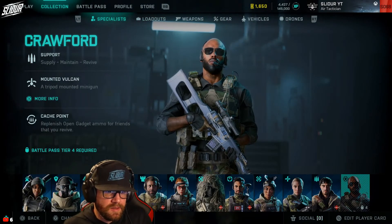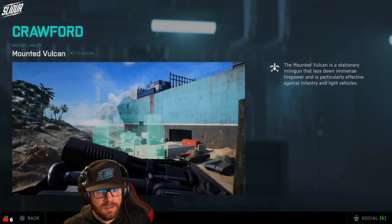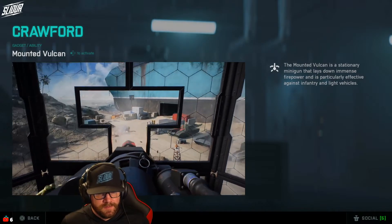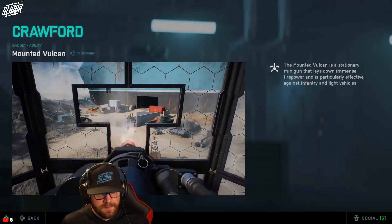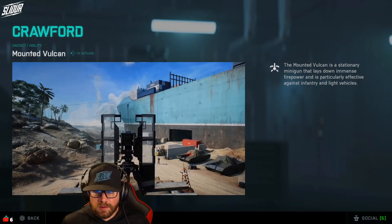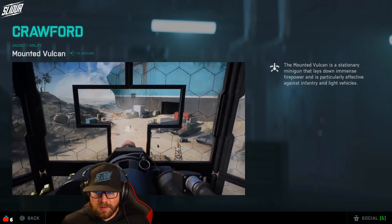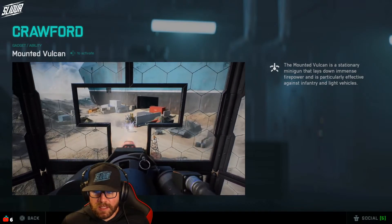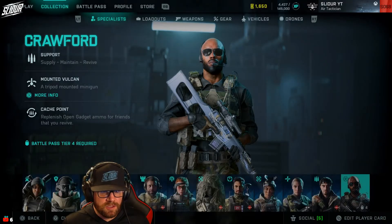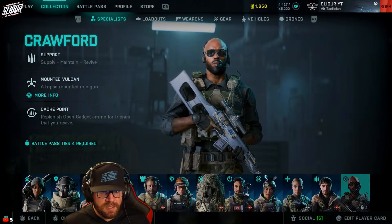Lastly, we have Crawford's Mounted Vulcan. The Mounted Vulcan is a stationary minigun that lays down immense firepower and is particularly effective against infantry and light vehicles. Unlocks at Battle Pass Tier 4.